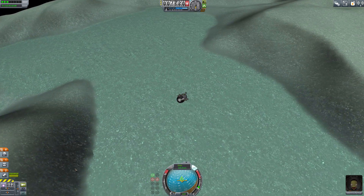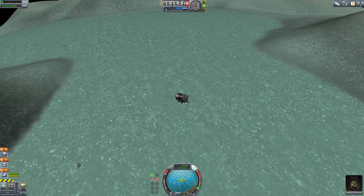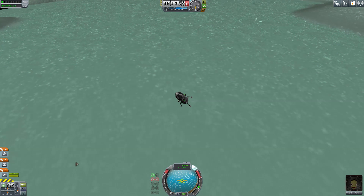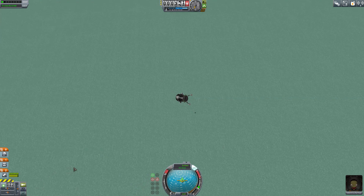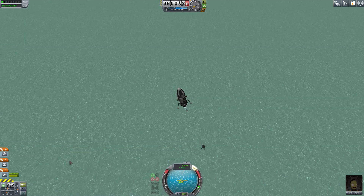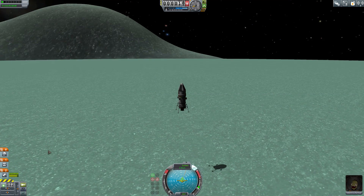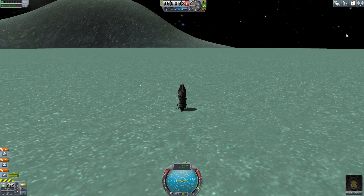I'm going to show you a suicide burn because it's very easy and forgiving on Minmus. I waited until I got to about 1,000 meters and just started burning. We're doing about 132 to 134 m/s coming down pretty quick — this is a safe suicide burn. I burned a little early; most people doing suicide burns almost hit the ground before they slow to zero. I also fixed that horizontal creep from the moon video: that prograde marker gives you your horizontal speed, and if it moves away it means you're moving horizontally, which is not good for landing. And we are landed.